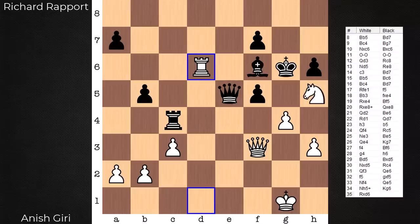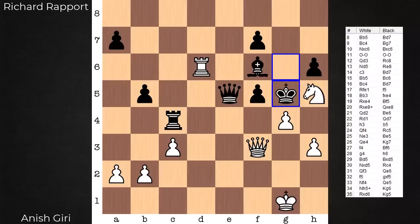Okay, here we go — the winning shot for Giri. It's queen takes d6. A move that was clearly overlooked. There is no queen takes rook because queen takes f5 is checkmate. So it is simply gone. That was the big blunder in the game.